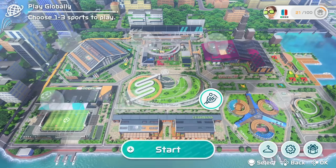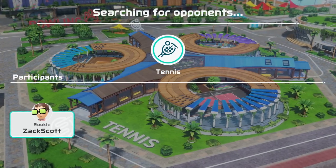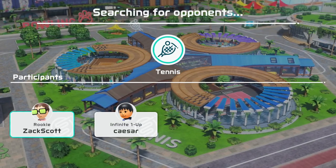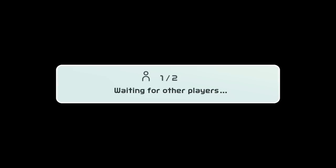What is up guys, Zach Scott here playing Nintendo Switch Sports. Today we're gonna be showcasing tennis and find out exactly how this works — is it 1v1 or 2v2? I think it's 1v1 because you control two characters, which is interesting. I want to thank you guys for your support on the first episode: over 7,000 likes, over 150,000 views. You guys are tremendous. Let's play tennis!